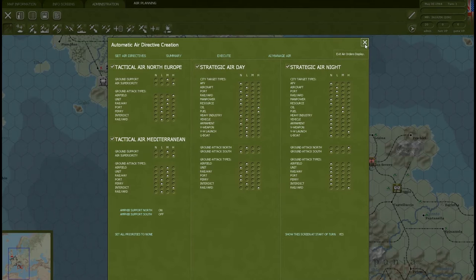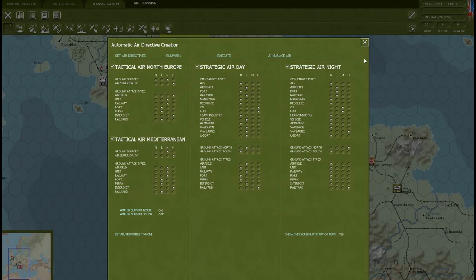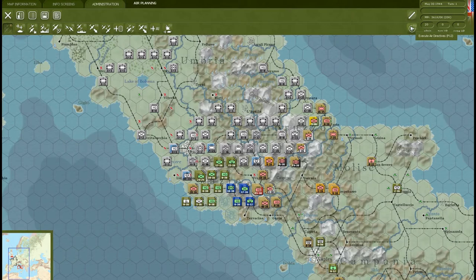I've got air directives I can set in preparation for the landings and for the fighting in Italy. It's the 30th of May 1944, six days before D-Day in the game. There are air directives during the day and during the night. I'm guessing LMH means high, medium, and low priority. Rail yards are set to high during the night, and oil and fuel are set to high during the day. We can automatically create an air directive right here.